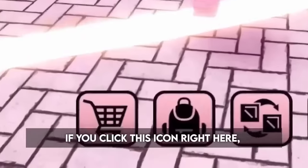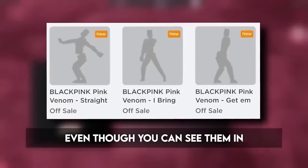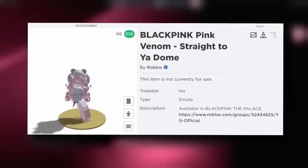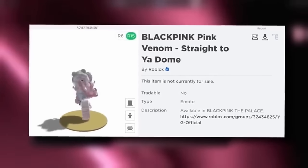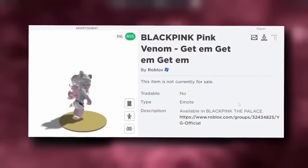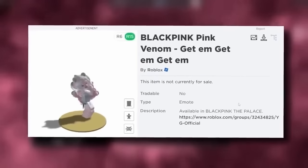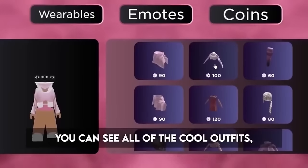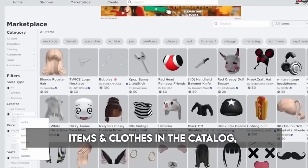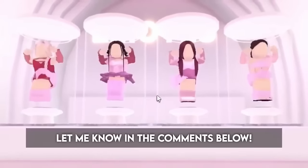Join this game. If you click this icon right here, it will take you straight to the shop, and you can see all of the Pink Venom emotes. You can only buy these in-game, even though you can see them in the catalog. Go to the Wearables tab — you can see all of the cool outfits, hairs and items, all inspired by Blackpink. You can also buy the hairs, items and clothes in the catalog if you search YG Official in the Usernames tab. I will also have all links in the description. Which item or mode is your favorite? Let me know in the comments below.